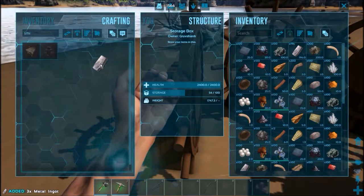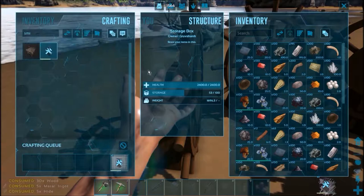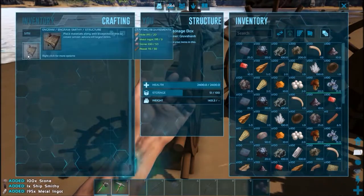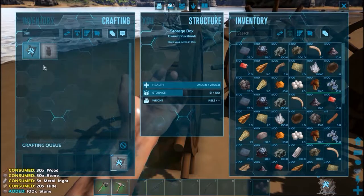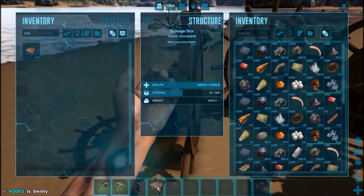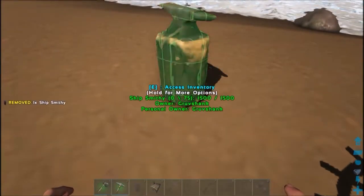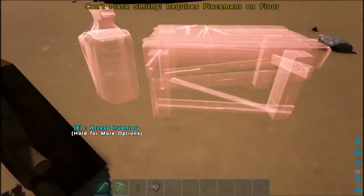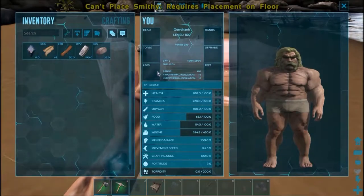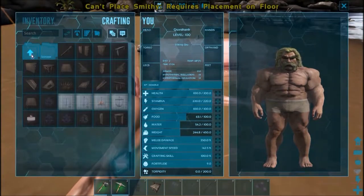This is a good test — we get to figure out if it's the ship smithy, or the normal smithy, or both. You require placement on a floor, so we need a foundation. What do I need? Patch, fiber, and more wood.